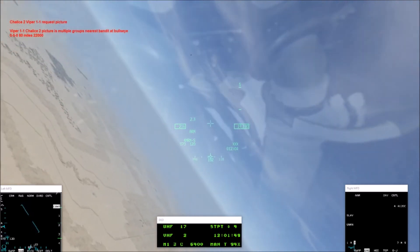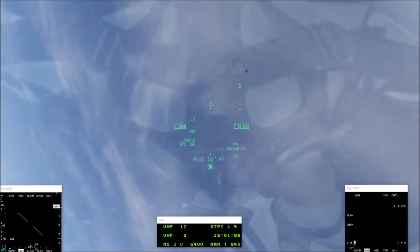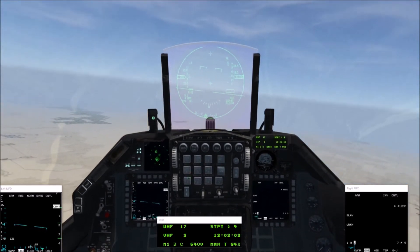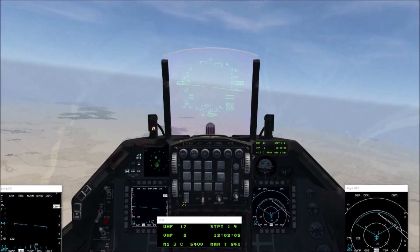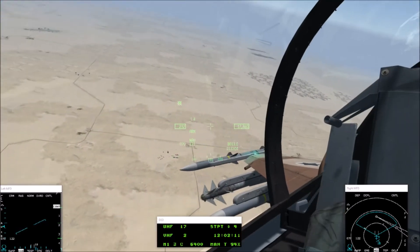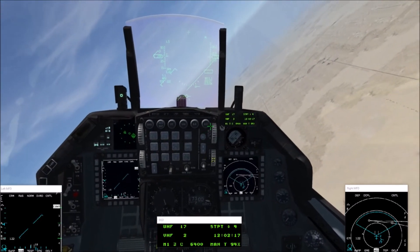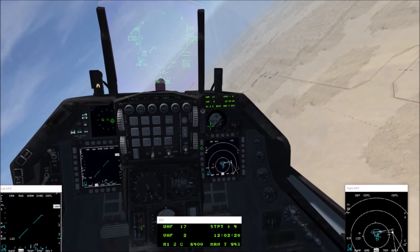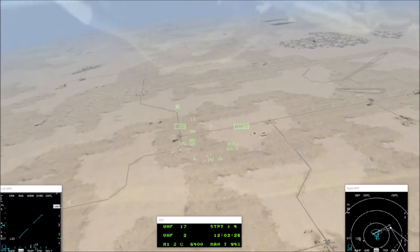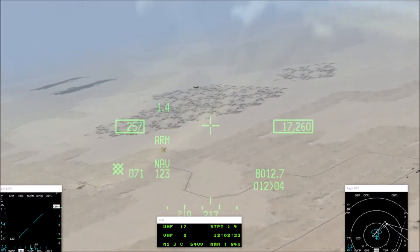Jalice 2, picture is multiple groups — nearest bandit at bullseye zero-five-zero, 80 miles, 22,000 feet. Referencing tier four again. Serpent flight, check in — what's the status? Apparently Online has zero fuel. Yeah, I'm hearing some fuel issues. Go ahead and RTB.